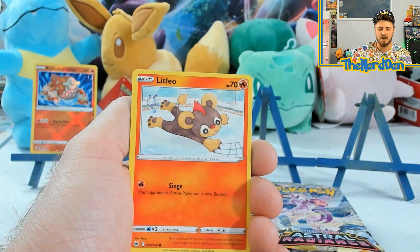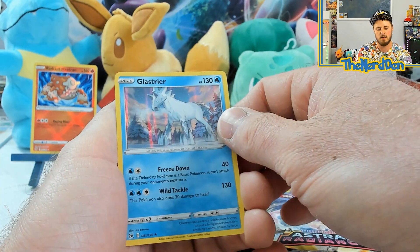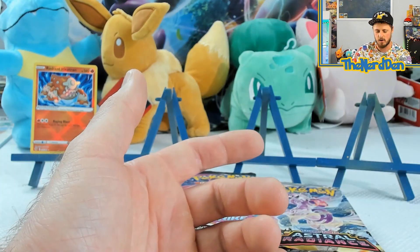We got Larvesta, Litleo, Machoke, and into a holographic Glaceon. So Ice Horse. Not bad.